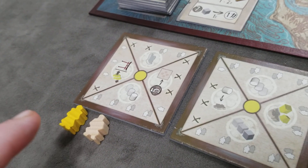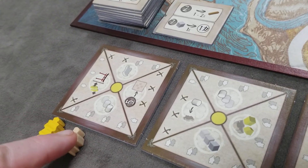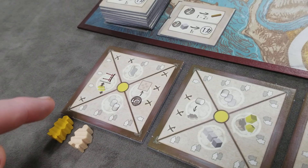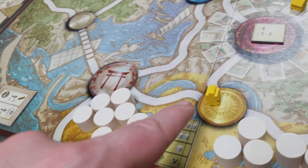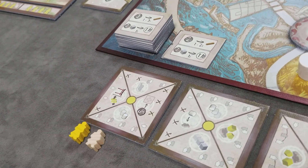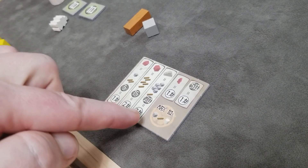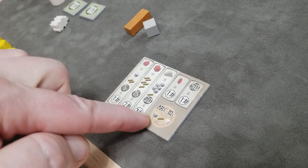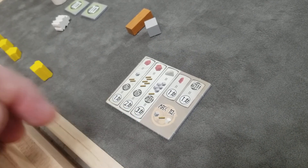Two other important rules about resource actions: if you activate it twice with two officials, this requires different samurai on the board — one for each official to activate. Also, players are only ever allowed a maximum of 10 of each resource: 10 stone, 10 wood, and 10 rice at any time.